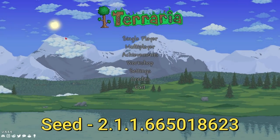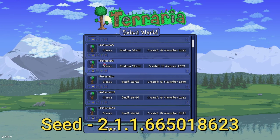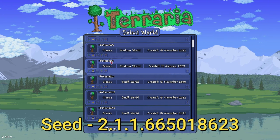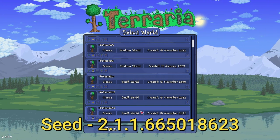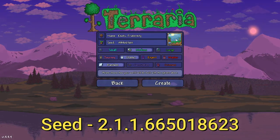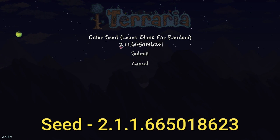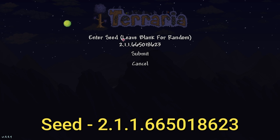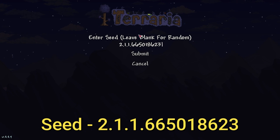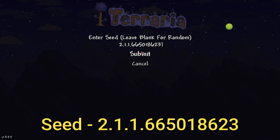All right, let's show you how to create this world. Go to single player, and we're going to create the world. It'll be a medium world — 1449 medium. We're going to copy the seed. That was your seed number; it'll be down in the description. Hit new, control V, and there's your seed number. It is a medium world, classic difficulty, and corruption. The settings — 2.1.1 — stand for the size, the evil, and the difficulty. Your seed number is 665018623. Hit submit.